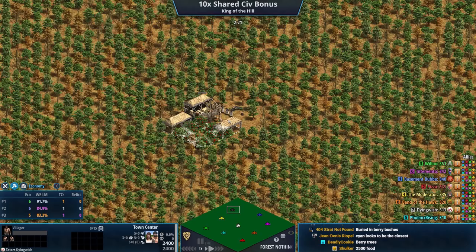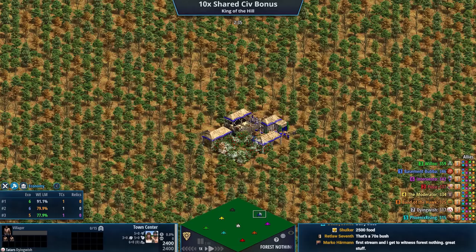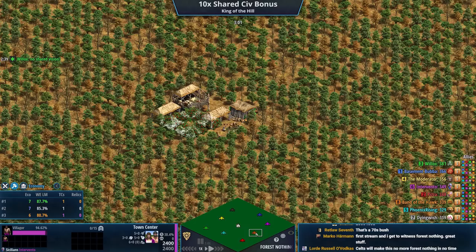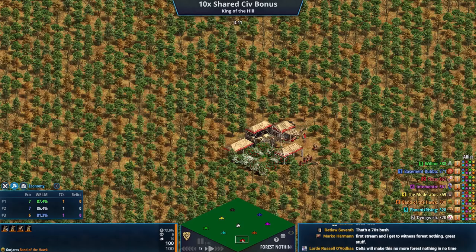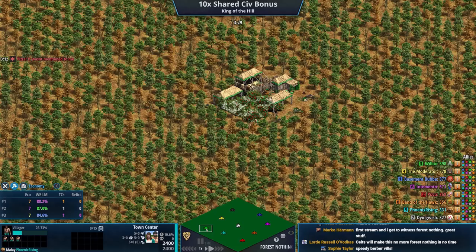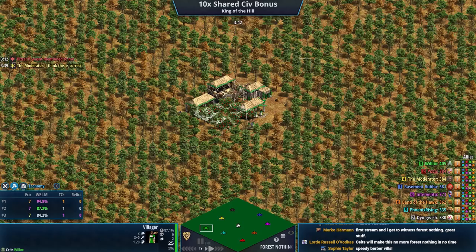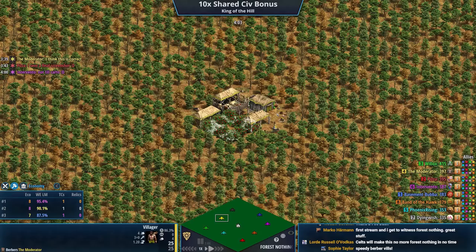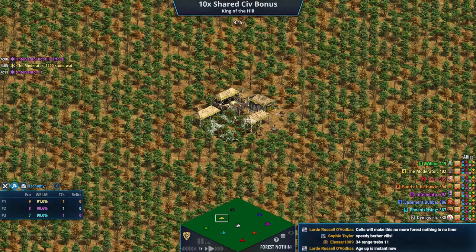In the gray, we have Dying Wish playing as the Tartars — and there are just trees right up in their business. In the blue, we have Basement Bubba, love the name, playing as the Vikings. In the purple, we have Sicilians for Intervento. In the orange, we have Gurjaras for Band of the Hawk. In the red, we have Pizza playing as the Spanish. In the teal, we've got Phoenix Rising playing as the Malay. In the green, we have Wheelox playing as the Celts, which is why they're chopping through the trees so quickly. And then last but not least, we have Berbers for the Moderator, which would also make Villagers faster — 5% in Dark Age, 10% in Feudal. So we're going to have some pretty speedy Villagers.